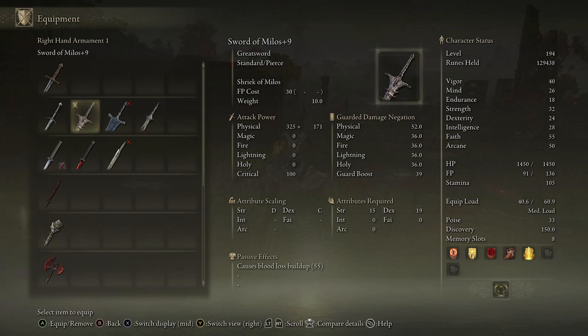Six secret features all built into one weapon is absolutely mental. The only thing is, it's a fantastic all-round greatsword, but there are going to be much better options in the game because this is a jack of all trades — it's a master of none. If you look at the attribute requirements, 15 strength and 19 dexterity, it doesn't require a lot at all. And that was a look at the Sword of Mylos in Elden Ring.